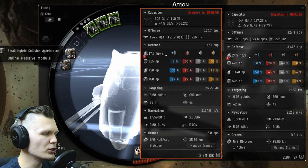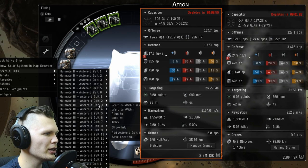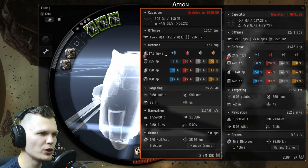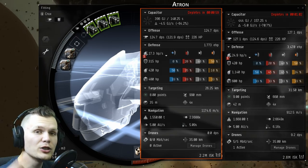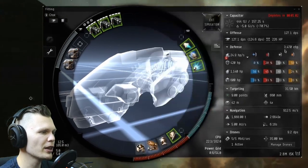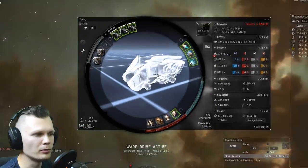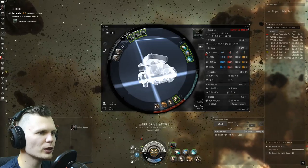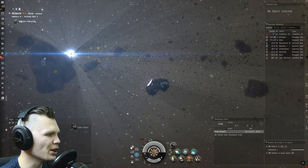You could drop this particular rig and install astronautics rigs. But I think even though the speed is a little bit less, we can afford to take a little bit more damage because we're not going to be orbiting at as high a speed as we were in the Atron. Because we have so much more tank, that's not a problem. So that is my Incursus fit — let's finally find a battleship to kill.